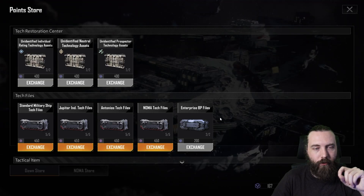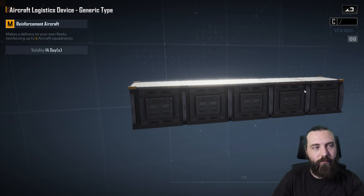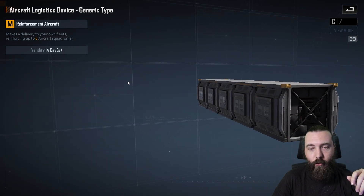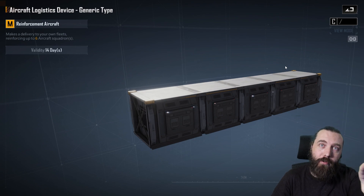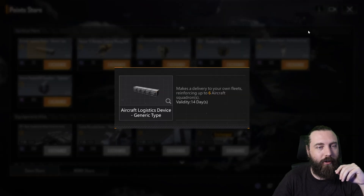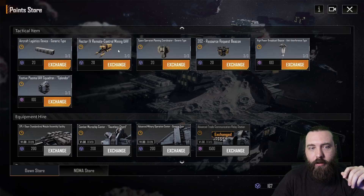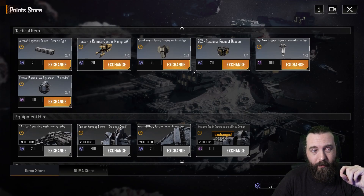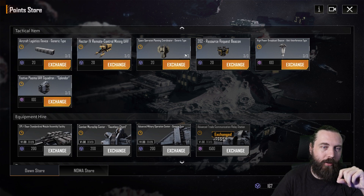There are others — I would ignore all of these although they are kind of cool. I love the reinforce six squadrons one — it shoots a giant crate at your fleet and fighter craft come out and redock with you, quite a fun concept. The mining UAVs go mine resources for you — 50,000 resources is about 1,250 crystal, which really isn't that much in the grand scheme of things since most big craft cost way more than that.